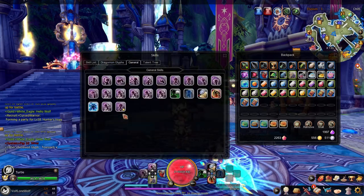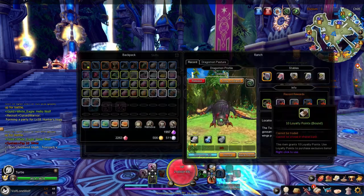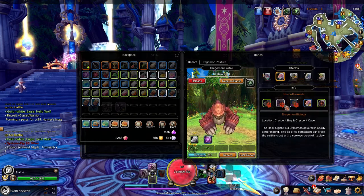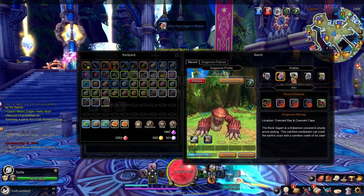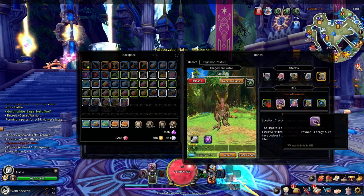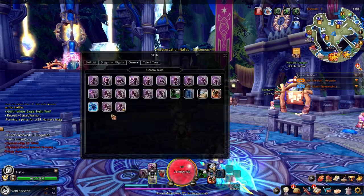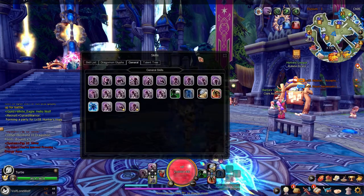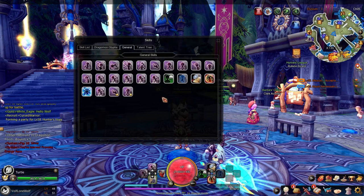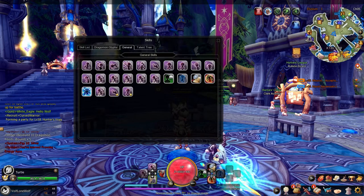Next we're going to go to our generals tab, which is pretty much all of our emotes that we can earn. When I say earn, you can get them from different dragon bonds — I got this one from this dragon right here. I'll put the rest of the points into these guys. As you can see I can earn another one right here — just earned a new one, it should have a star by it. There it is — that's my new taunt and it looks awesome. You can earn all these emotes from different dragon bonds.